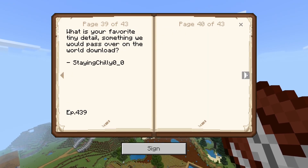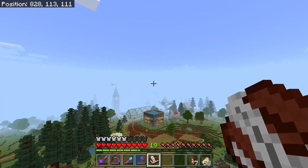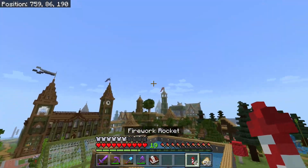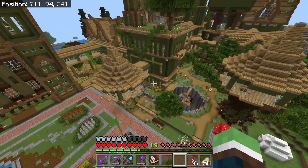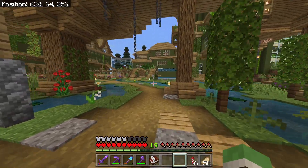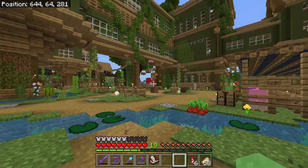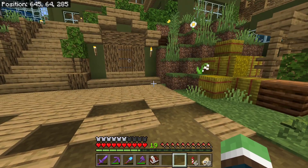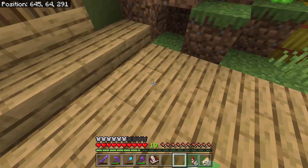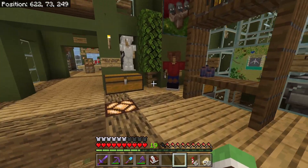Today's comment question from Staying Chilly: 'What is your favorite tiny detail, something we would pass over on the world download?' That is a good question. I've got multiple. That's one of them right there — only a few of you probably know what that is. You'll probably see it as some weird nether mass creation, but that was the nether reactor from back in the day on Pocket Edition when we didn't have the Nether yet. It's like a symbol of this world.